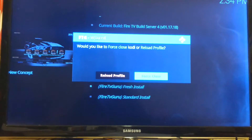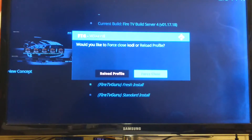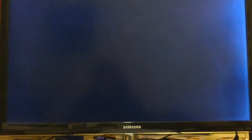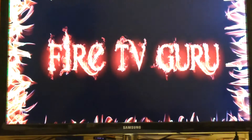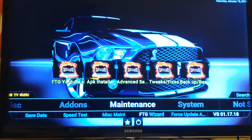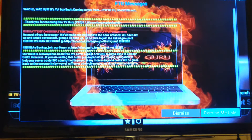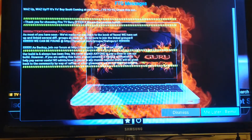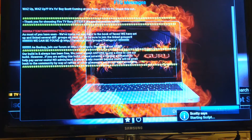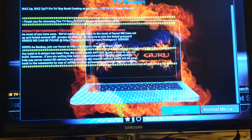That part completed. It asks if you want to force close or reload — go ahead and hit Force Close. It kicks you out, so now go ahead and reopen. You are done with the update. This screen is just thanking you and letting you know they're back on Facebook. This is a free build, so go ahead and hit Dismiss.